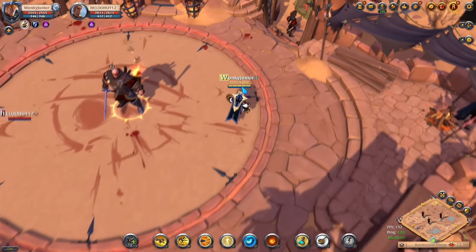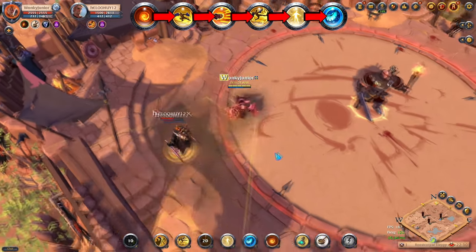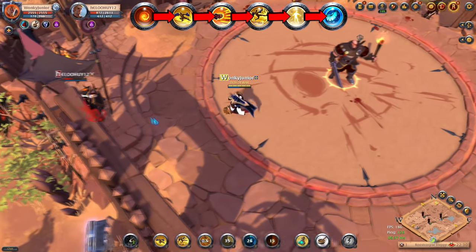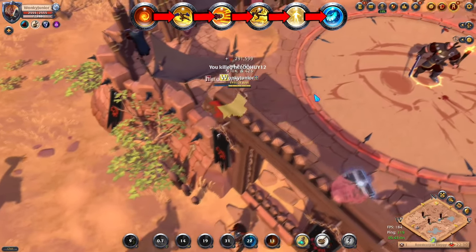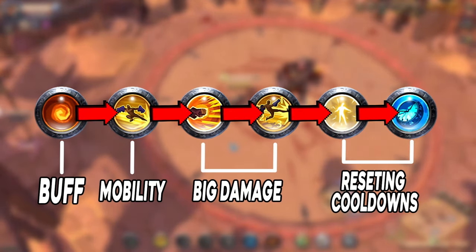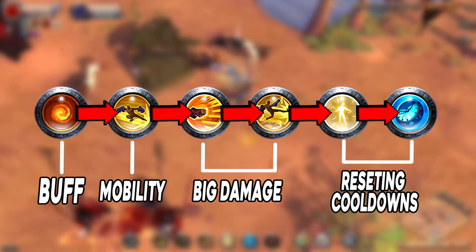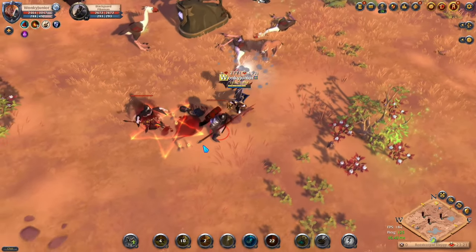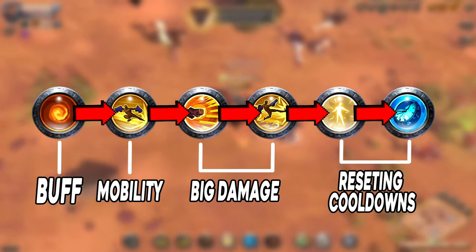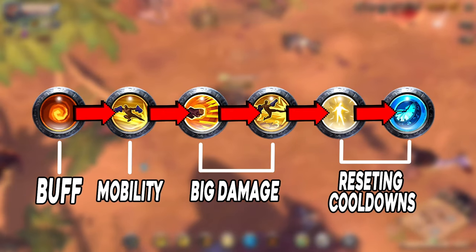For the rotation, at the beginning of the fight activate the F ability for 75% movement speed and 15% damage increase. Then use Q to close distance and deal damage, then the E ability for massive AOE damage, and finish with the W skill. From here, activate R for immunity to all damage while simultaneously channeling the D skill for cooldown reduction. By the time channeling ends, all four weapon cooldowns should be back up, so you repeat the same rotation. It's that simple.